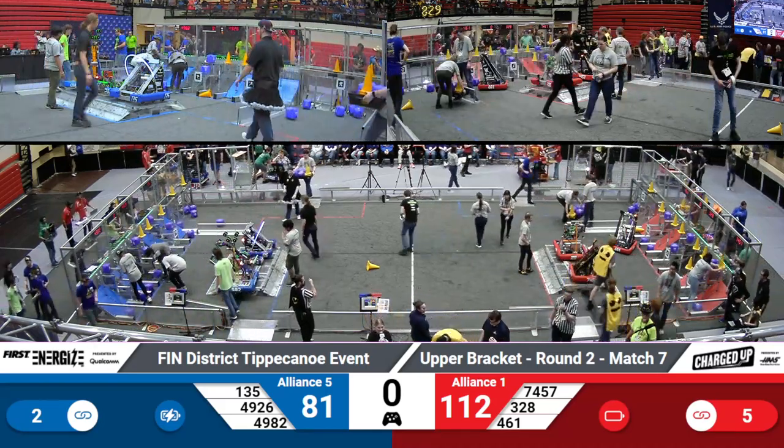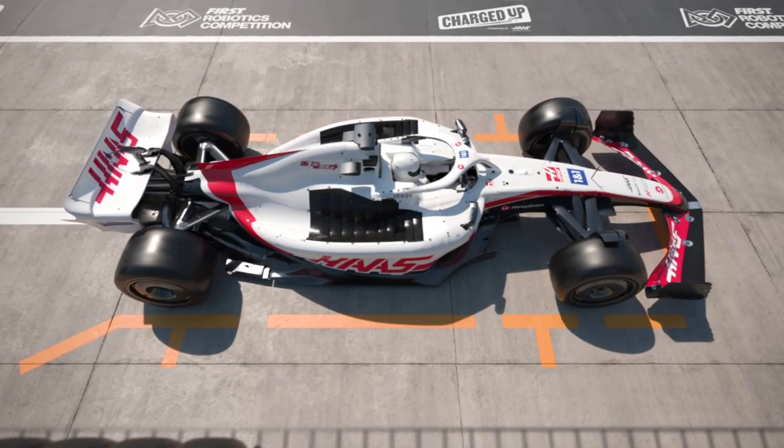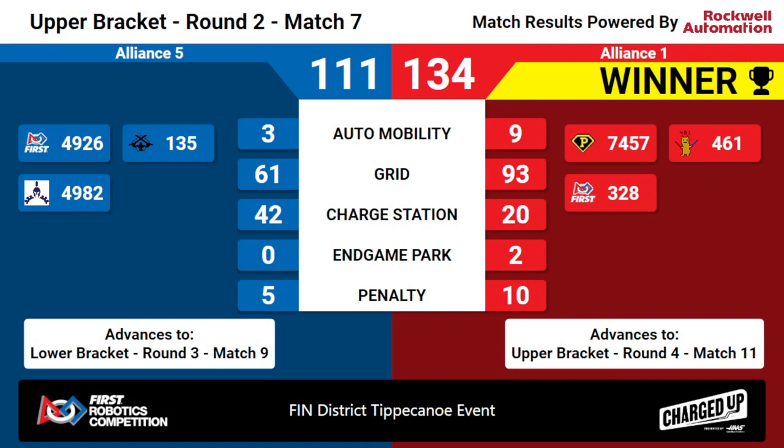All right, let's see the results of the match. And the winner is the Red Alliance, with a final score of 134 points. This does not mean that Alliance 5 has been eliminated — they will just drop down to the lower bracket and play again in match 9.